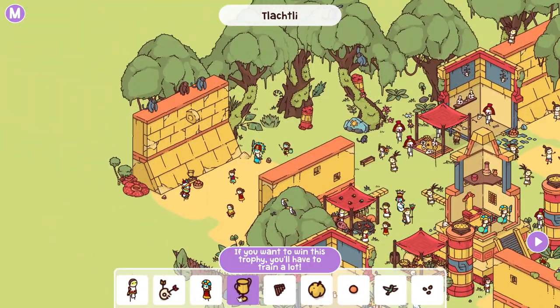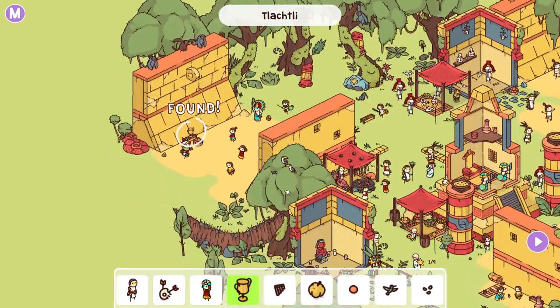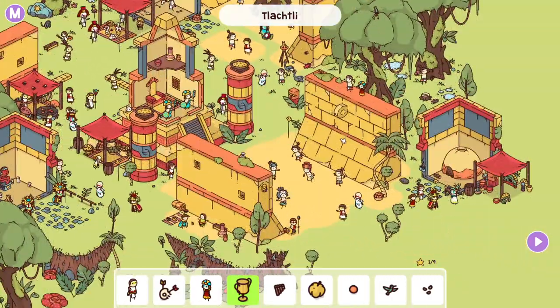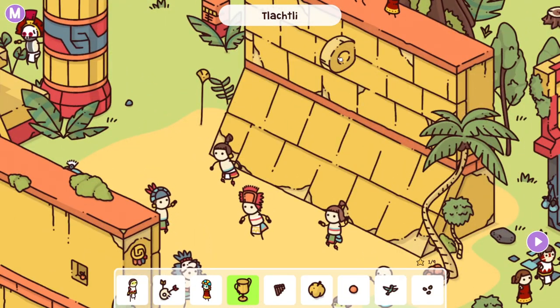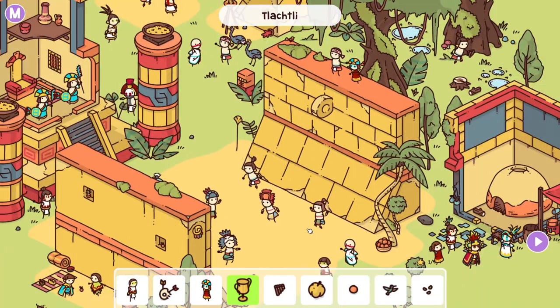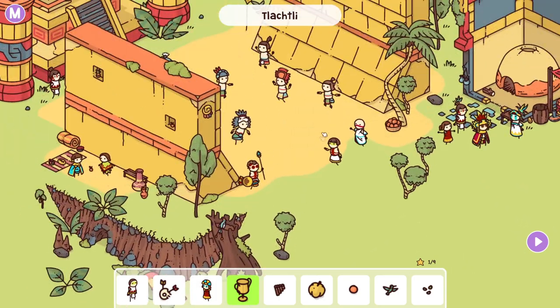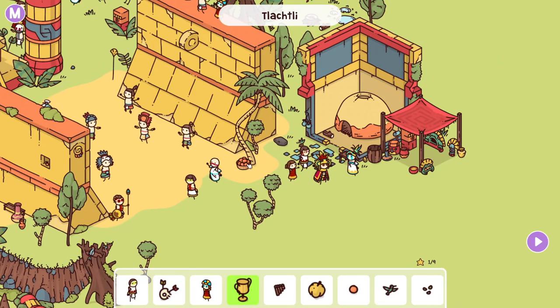"Oh well, there's a trophy. If you want to win this trophy, you'll have to train a lot." So there's that. Yeah, this is the basketball thing — they have a ball and you throw it through this little hoop thing. This is totally the thing I'm thinking of. I've actually heard something recently talk about the idea that the Aztecs doing ritualistic sacrifice and all that stuff is actually like propaganda from other nations trying to write them off as barbarous when they actually didn't do that at all.